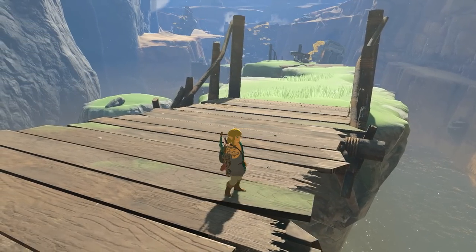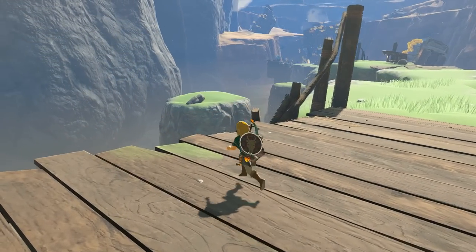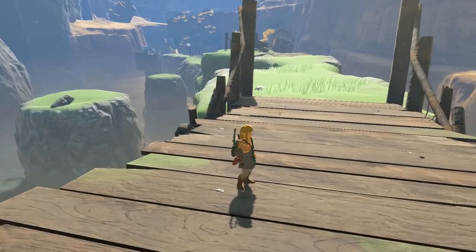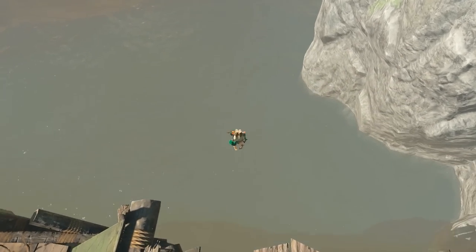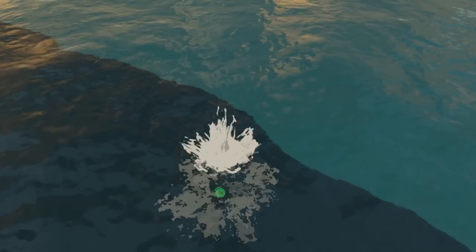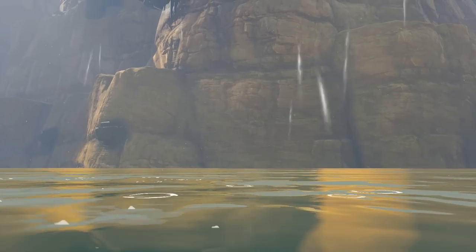When you want to perform a dive, you can either walk, run, or sprint towards a ledge and jump with the Y button right before you hit the edge. If you time it properly, Link will pull off a dive that'll make an Olympic athlete pleased, no matter the height of the jump.